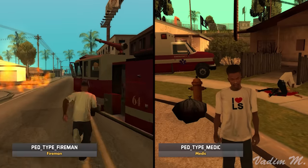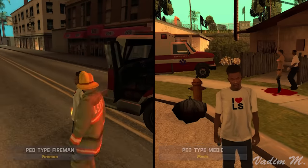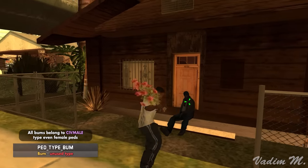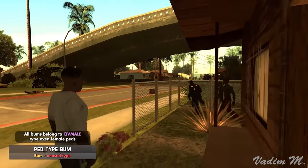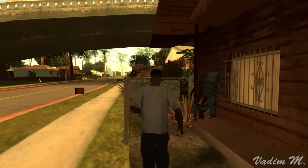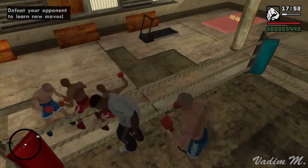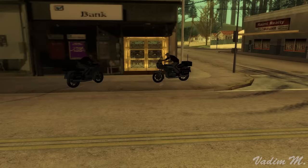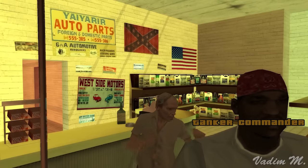Paramedics and firemen ped types act normal and seem unaffected by this bug. The last ped type called Bum is an unused type, and its corrupted behavior makes absolutely no difference to gameplay. Up until now we were mainly talking about free roam, but if the player hasn't completed the game yet, thanks to this broken cheat they not only have no chance of completing it, they also won't be able to fully enjoy its story.